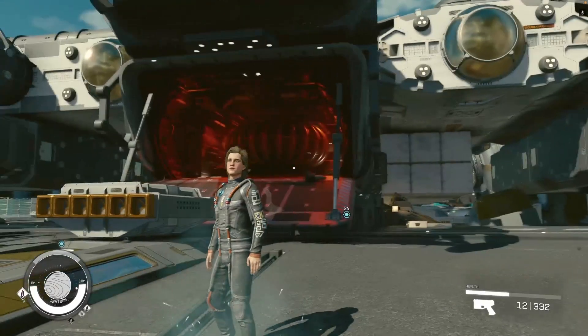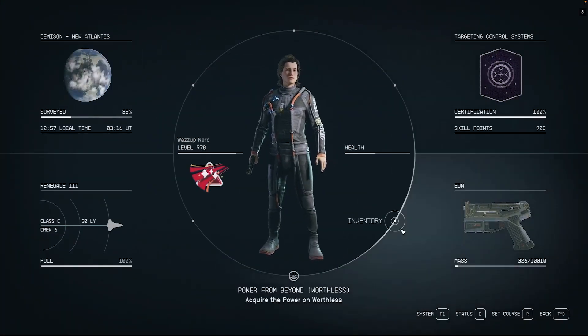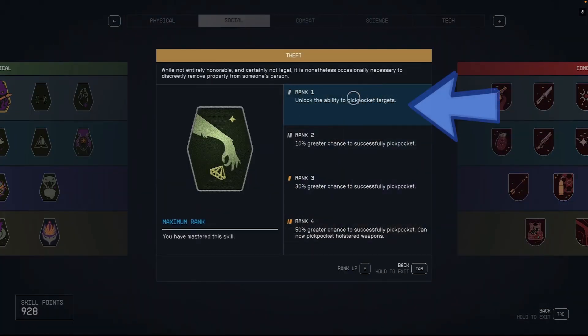Welcome back to another guide on how to pickpocket in Starfield. First, open the menu and click on Skills. Now navigate to the Social Skills area and select the one that says Theft.